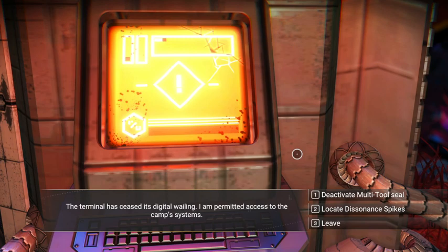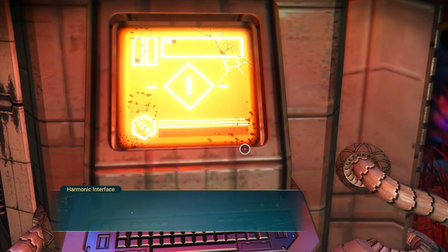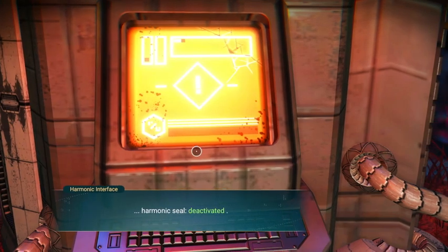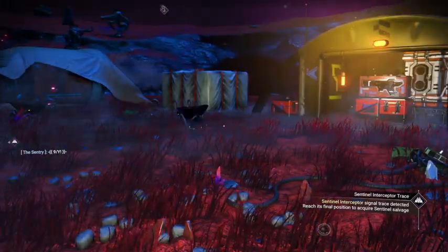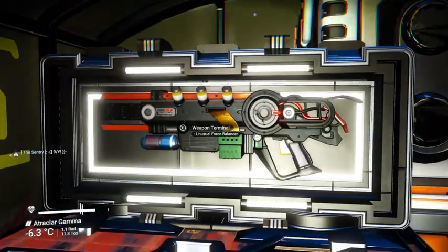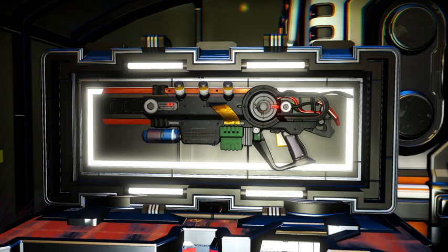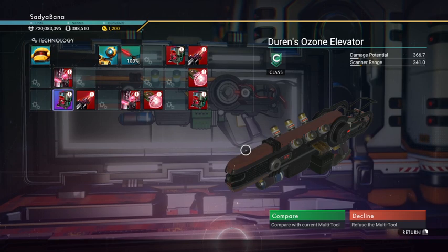So let's deactivate the multi-tool seal — this is what we came here for. So that is deactivated. Now we can come over here and claim our multi-tool. Let's see — it's only a C class.